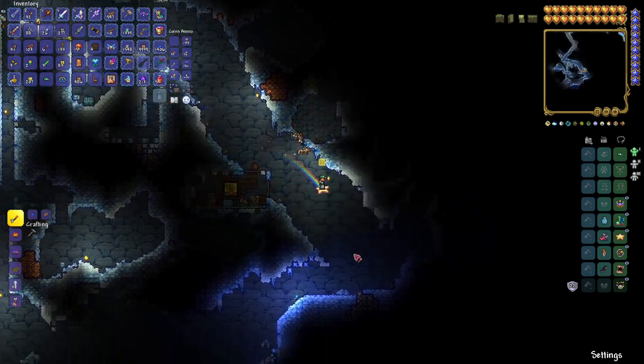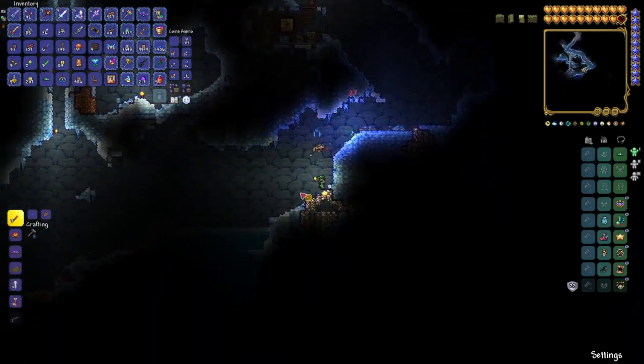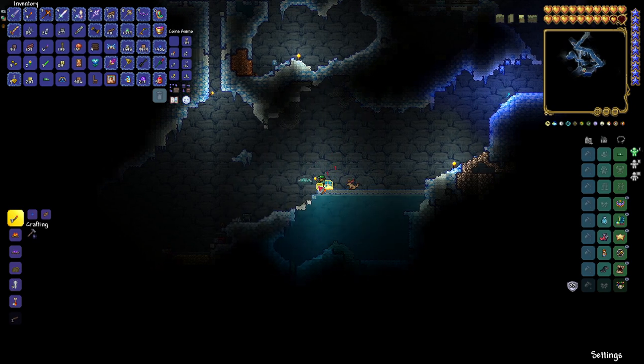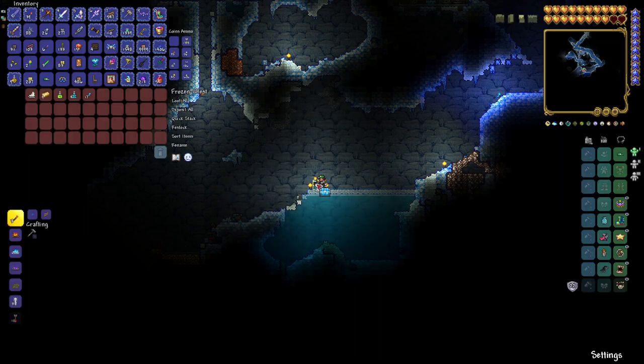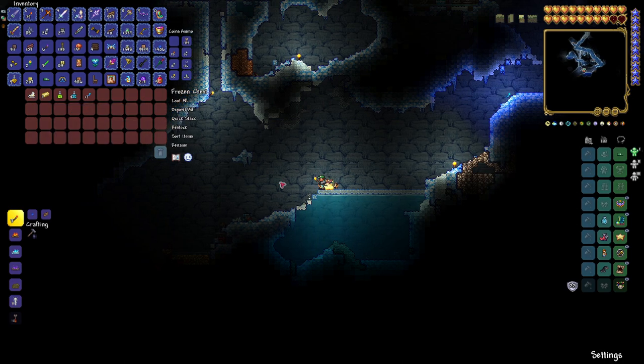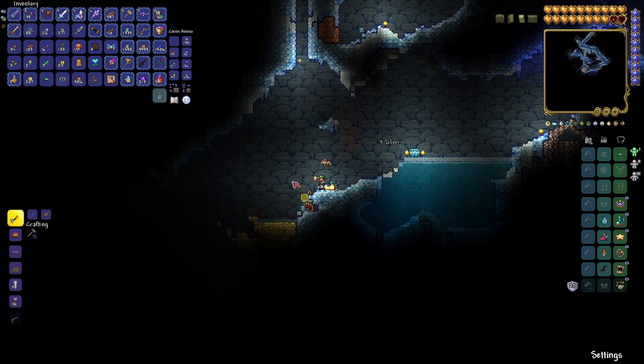Head on down this way. You need two pairs? No problem, I got you covered. Head on over here — we are at 1218 West by 214 underground. The bat didn't want me to go there. Pop it open and there you go — there is another pair of ice skates.